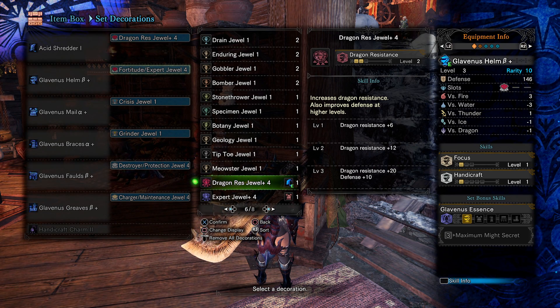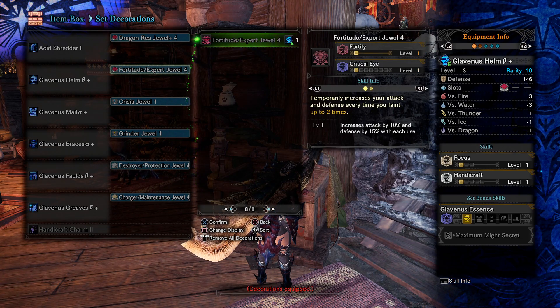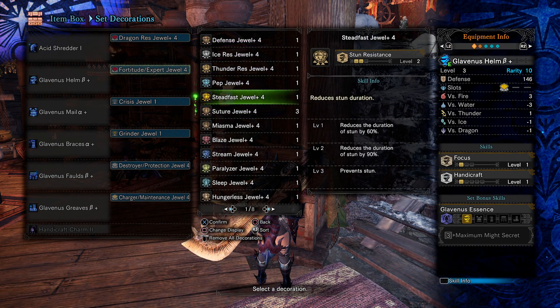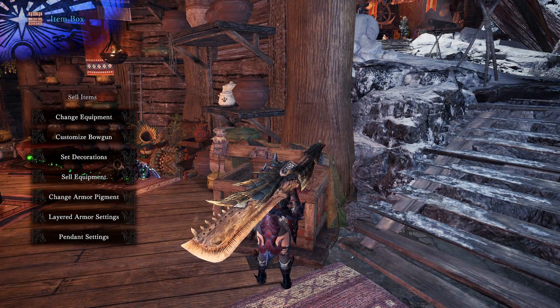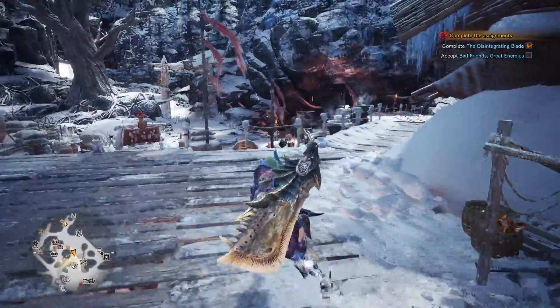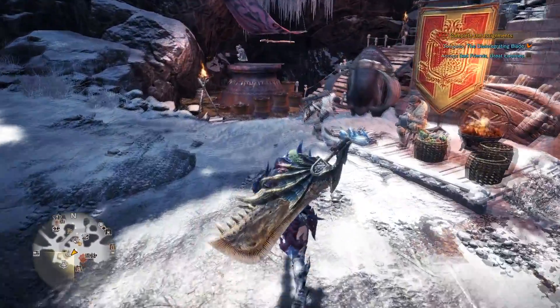That's a Dragon Res Jewel x4 — I could have sworn I crafted a Dragon Res Jewel level one. Let me double check the Meldor real quick. We're going to want level 3 Dragon Res for this next fight, for convenience sake.